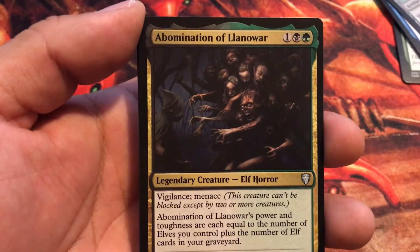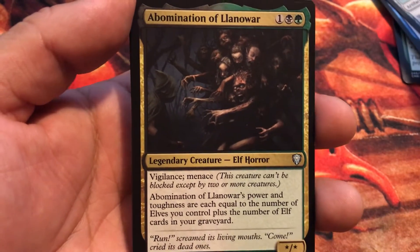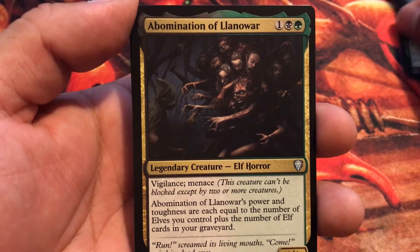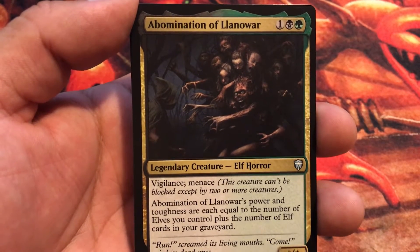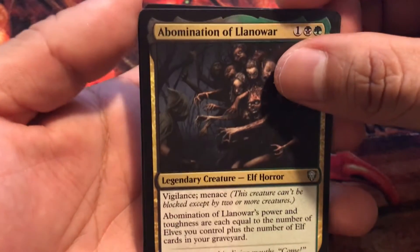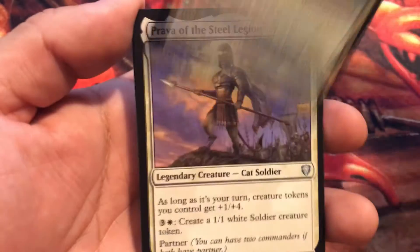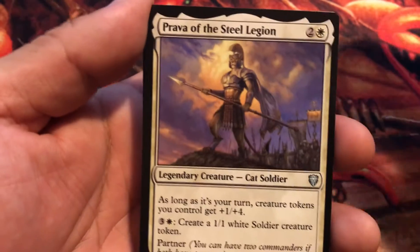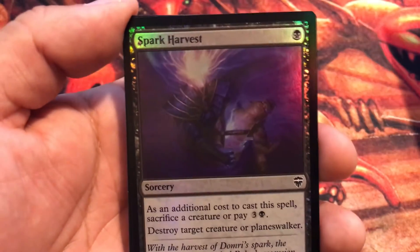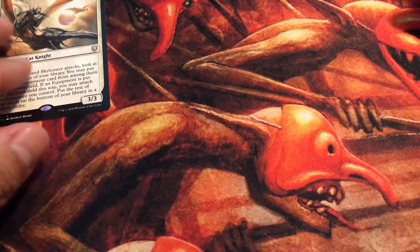An Abomination of Llanowar — awesome commander here. I've seen somebody running this in one of the newest episodes of Commander Game Nights, and if you haven't seen that episode I highly recommend it. And we got Prova of the Steel Legion as our legendary creature commander, a foil Spark Harvest, and a Mono Torque token.